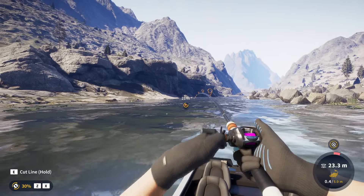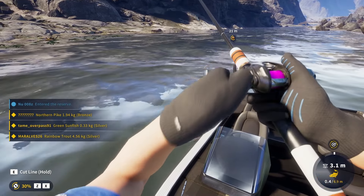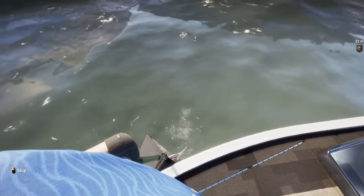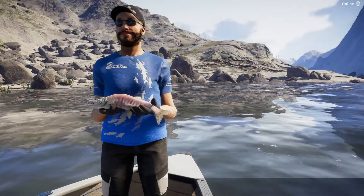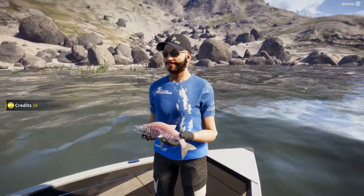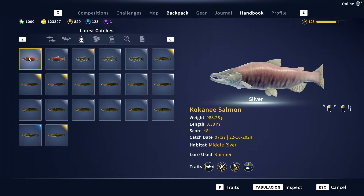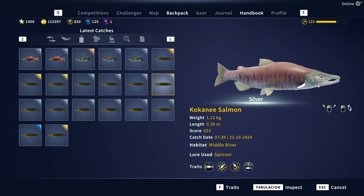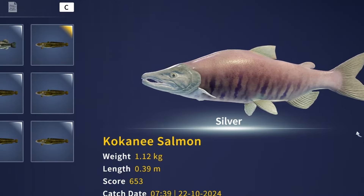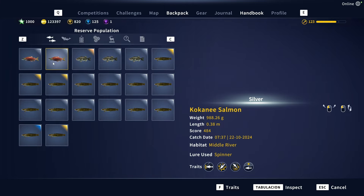Another fish — hopefully another kokanee. Yeah, it's a kokanee. At a first glance there doesn't seem to be any difference; they look exactly the same. But if we look closely, we can see the position of this stripe is slightly different, just barely. So these two are pretty much the same, but there's still a tiny little difference.